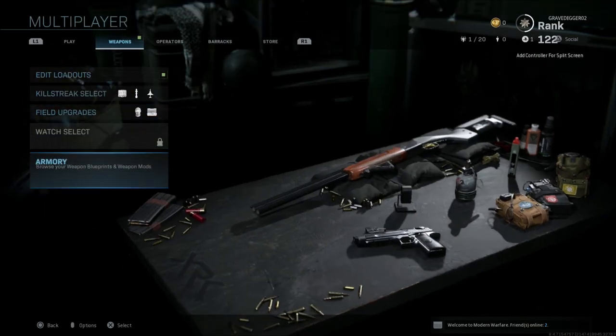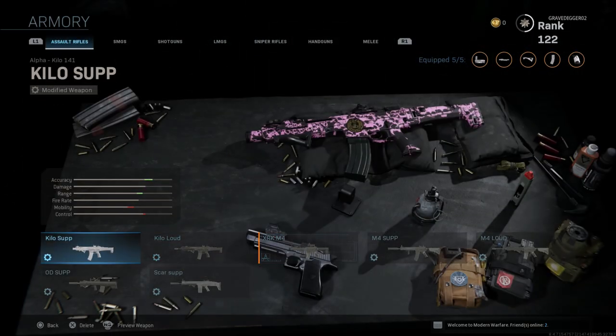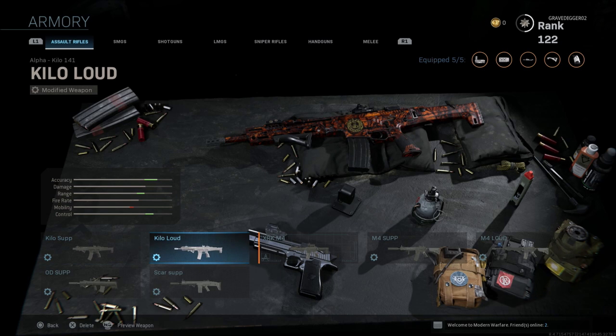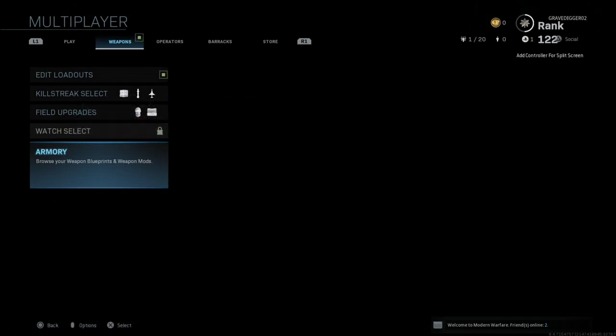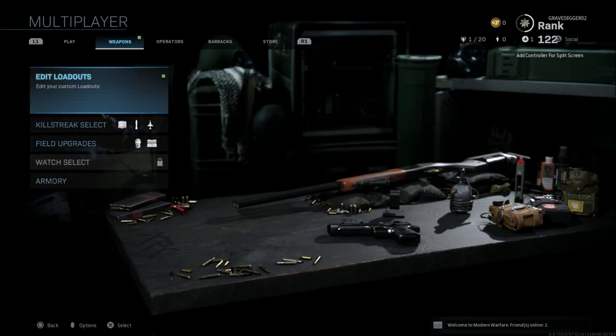If you go down to your armory you can see everything that you have saved. As you see here I have a Kilo, a couple of Kilos, an Odin, of course the Scar, and the two M4s. We're going to make another class just so you guys can see how this works — we'll go down here and use this LMG as an example.